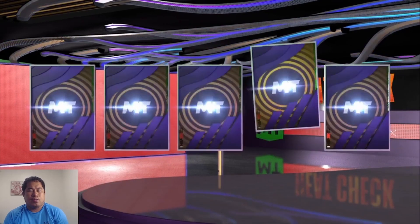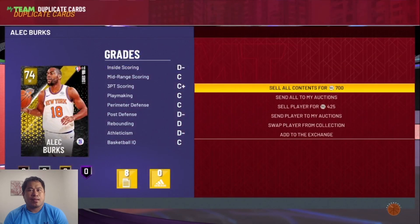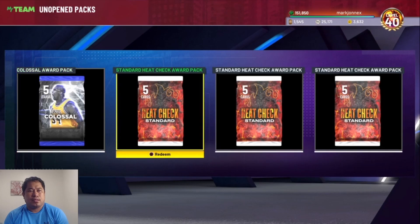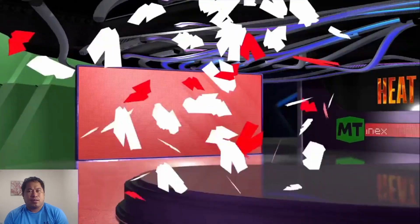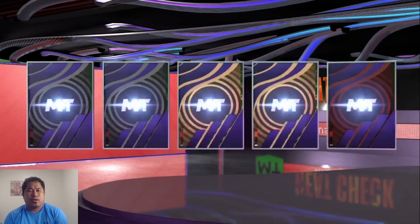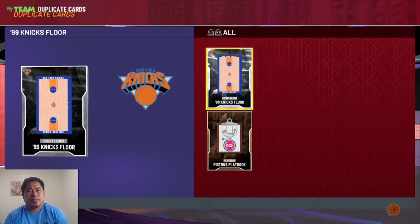We got nothing — Alec Burks. Let's see another heat check standard pack. Come on, give me a heat check card. We got a heat check player — Miles Bridges. Excellent.